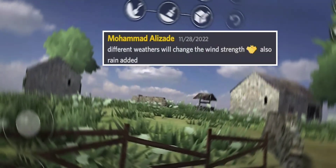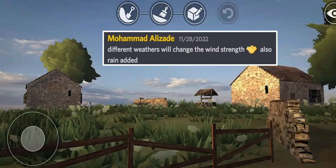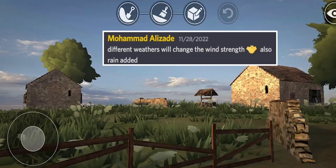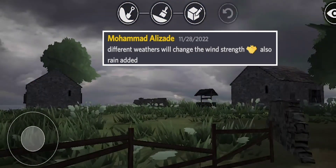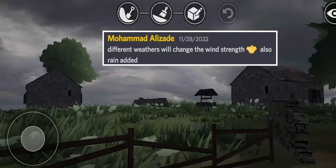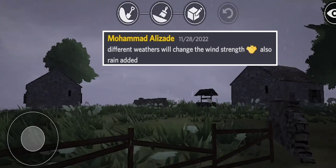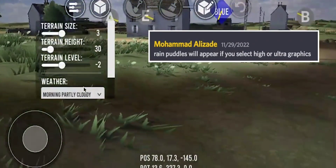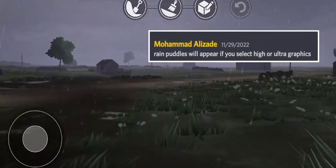Different weather would change the wind strength, and rain has been added. I don't know if I already posted this or not, but it looks amazing, it looks awesome. I don't think I've shown you guys this video — this is the video found on their Discord channel. You can definitely tell the wind strength. Rain photos will appear if you select high or ultra graphics, guys. This looks extremely amazing, just look at that.